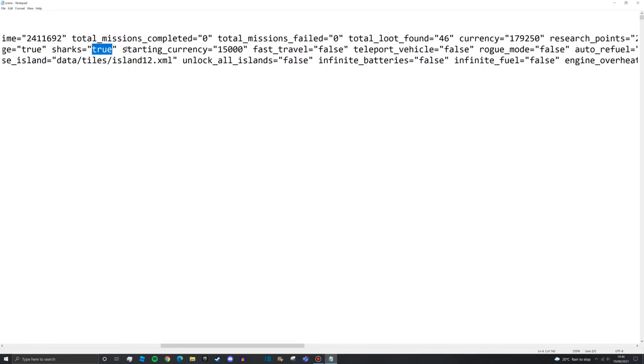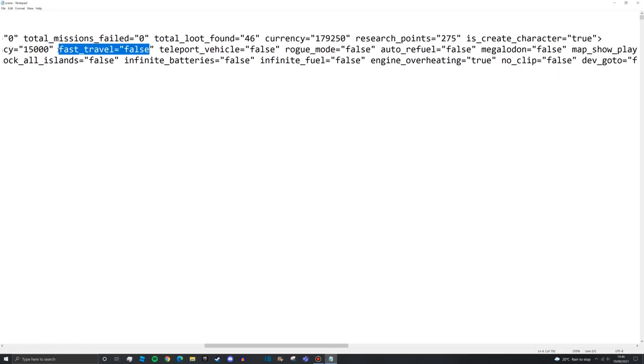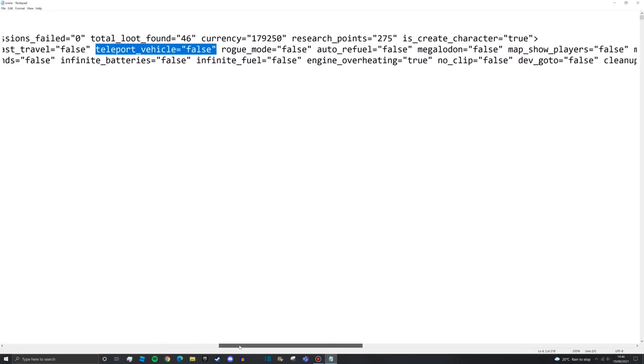Starting currency doesn't really need touching since you can edit the currency value directly. Fast travel - absolutely must leave that as false if you're playing career. Just being able to teleport around ruins the fun. Teleport vehicle set to false is also better for challenge, though setting it to true isn't too bad - it lets you press M, click the vehicle, and return it to the workbench to get it fixed.